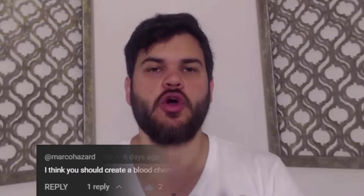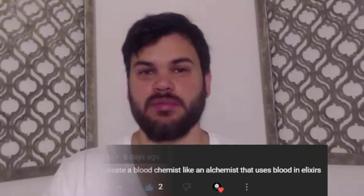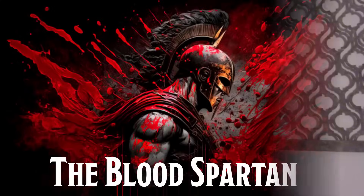Today I've been given a challenge build from one of your fellow viewers, Marco Hazard. Marco asked us to make a blood chemist — someone who uses blood and alchemic mixtures to enhance themselves or their allies. I took this concept and made something that I would frankly call a monster. This character is going to do a ton of damage while being extremely tanky in the front line. This is the Blood Spartan.